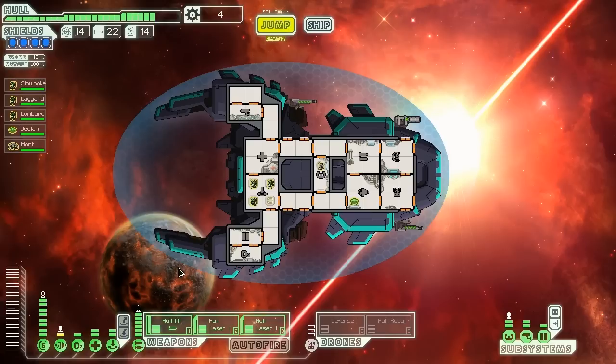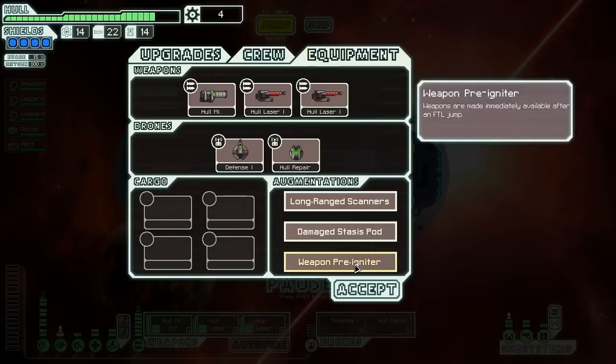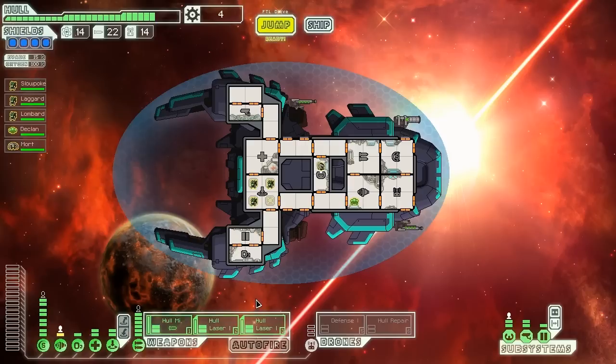We have a couple nice things to do that job. For example, level 4 shields early on in the game. We have a four-person teleporter with a bunch of Mantises ready to murder enemy crews at high speeds, a nice teleporter and medbay combo, a whole pile of hull weapons, a hull repair drone and a defense drone to negate some damage. We also have a weapon pre-igniter, long-range scanners, and a damage stasis pod which might give us a crystal crew to augment our boarding party. So far this is going pretty well, but it'll get harder as we get further in.